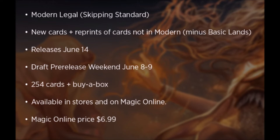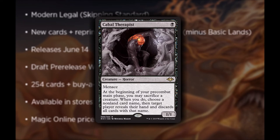They did announce two cards that I'm actually really excited to talk about. The first card is Cabal Therapist — you can guess it by the name, it's practically a creature version of Cabal Therapy. It's called Cabal Therapist, it's one black cost, it's a creature Horror, and it comes out with a 1/1 body. It's got Menace, and at the beginning of your pre-combat main phase, you may sacrifice a creature. When you do, choose a non-land card name, then target player reveals their hand and discards all cards with that name.